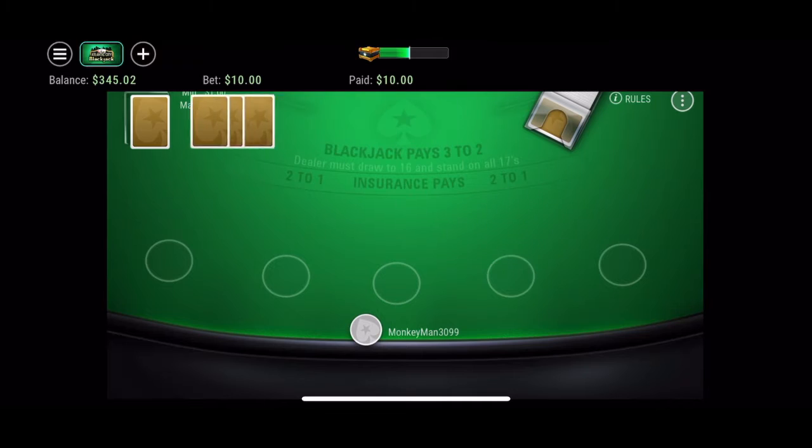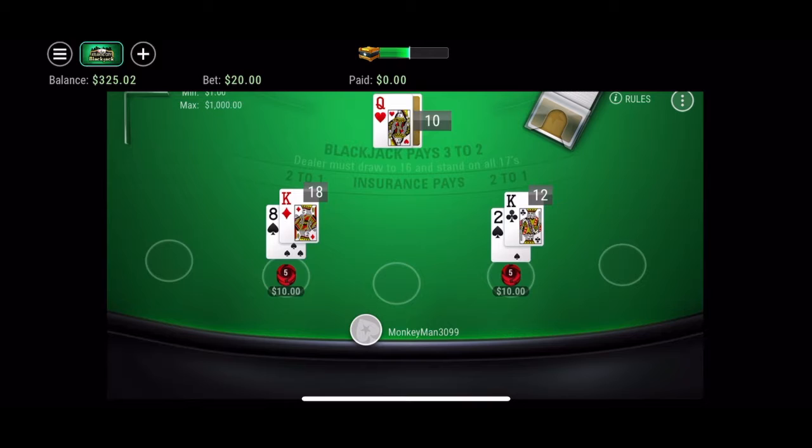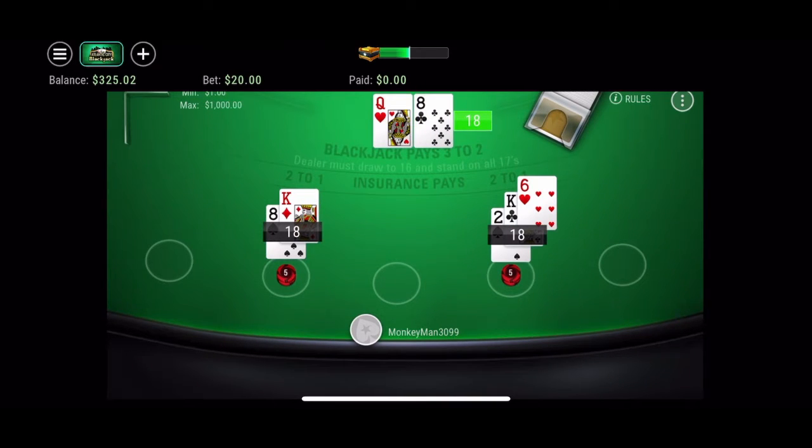In the Martingale system, every time you lose, you double your bet. In theory, you could never lose. However, the issue with the Martingale system is you need an insane bankroll, because it gets pretty high pretty fast.